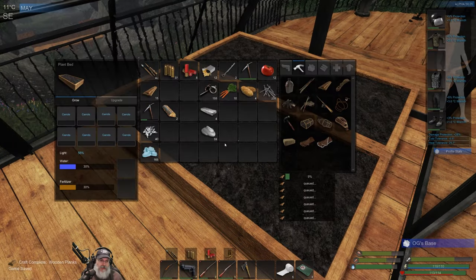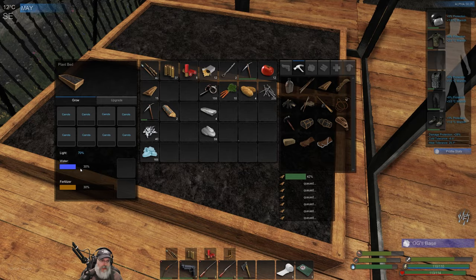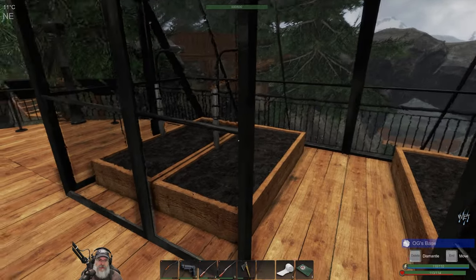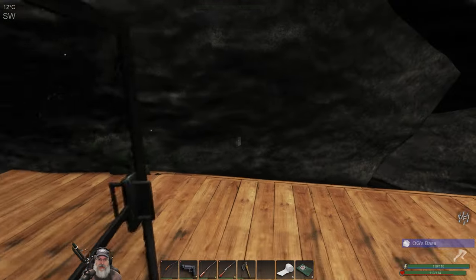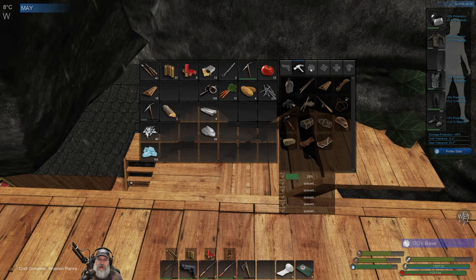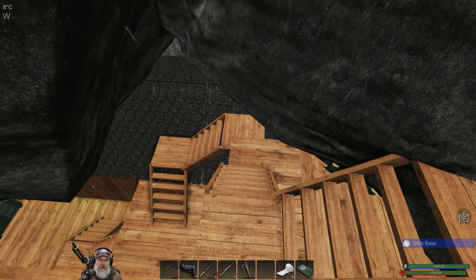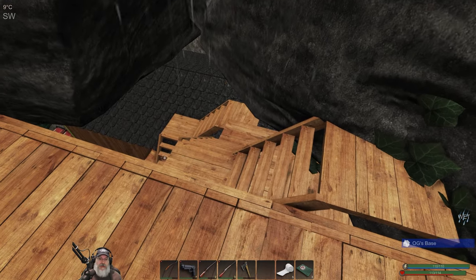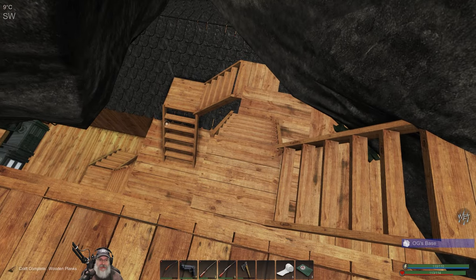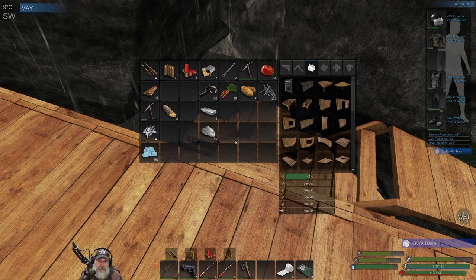I'll come up here later and fertilize and water that fully. It doesn't look like it's getting any water. I'll also upgrade those with the grow lights later on and do that off camera. The last thing we want to try in this episode is we want to try the hatch. Let's make that - I just want to see if I can pop it in here and still have enough clearance to actually use it. Because if we can, I can get rid of all this crap here and it's just going to make it so much easier to get up and down.